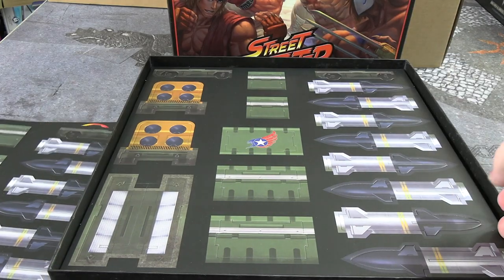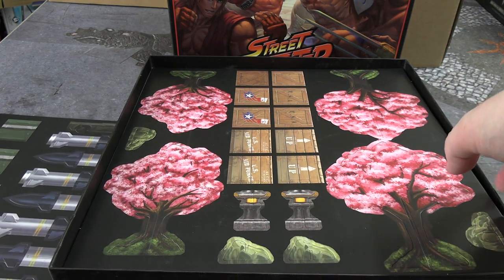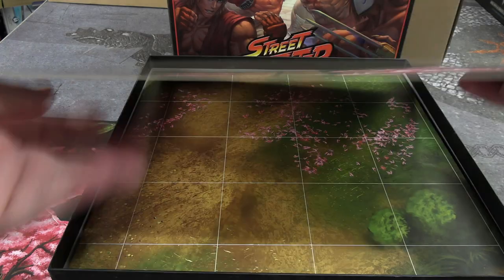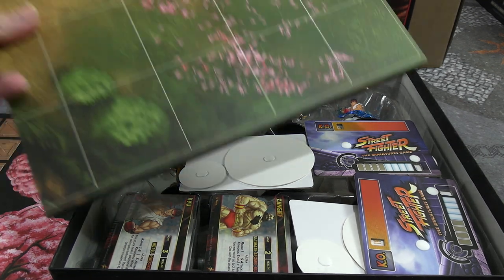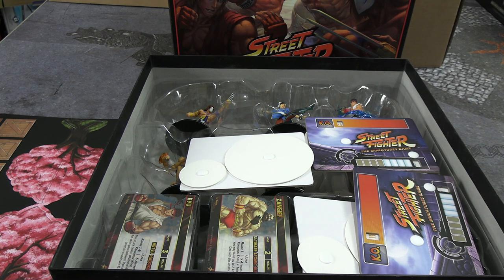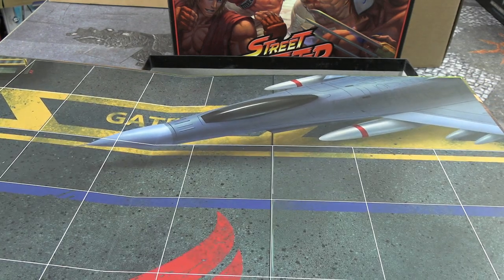Good quality card — it's thick punch board. Some crates and missiles for the Guile level. You can hit people into the scenery in this to do extra damage, a little bit like Monster Apocalypse. And some more Sakura trees, more crates. Then the double-sided map that comes with the game, it's two by two I think. One side is Guile's level and the other side is kind of like just the garden. The quality looks good.